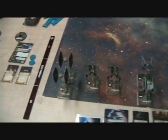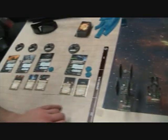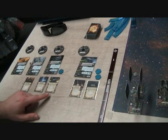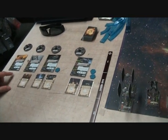I have Darth Vader flying a TIE Advanced with Cluster Missiles and Squad Leader. I've got Turfineer flying an Interceptor with Shield Upgrade and Marksmanship. And then two TIE Fighters: Night Beast with no buffs and a Black Squadron Pilot with Veteran Instincts.